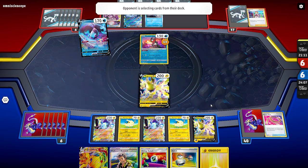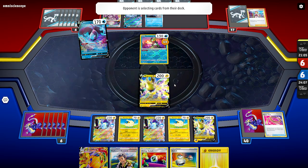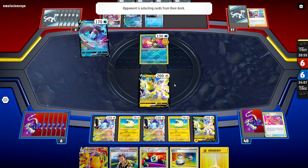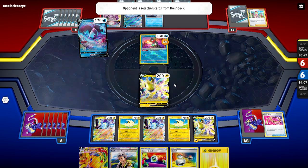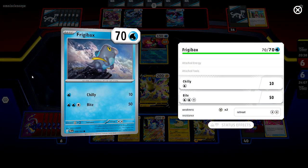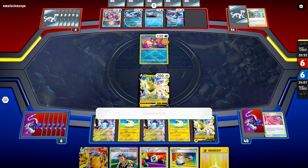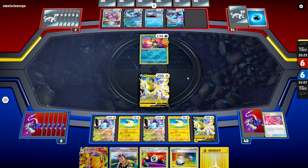Just don't bring in Boss's Orders, that's all I'm asking for. If they bring Boss's Orders I'm going to hope to get an Iono so I can mix up the cards in hand and make that Armarouge useless. I would have saved that Armarouge if I were my opponent. Another Iridia — so they're probably going to get the Rare Candy next turn and then evolve. It'll be a really good move for my opponent. Concealed Cards is going to discard one and draw two.